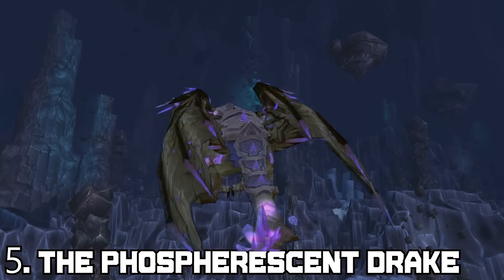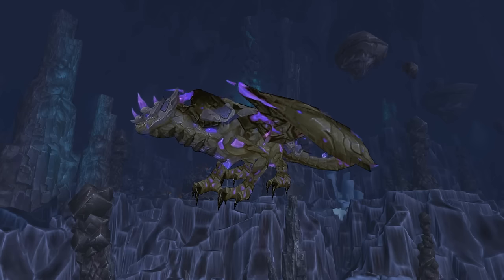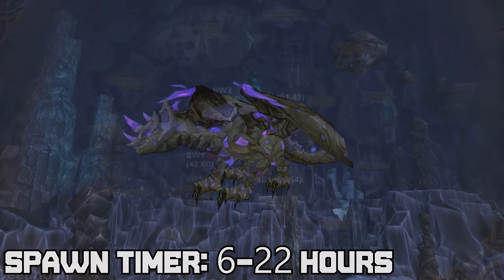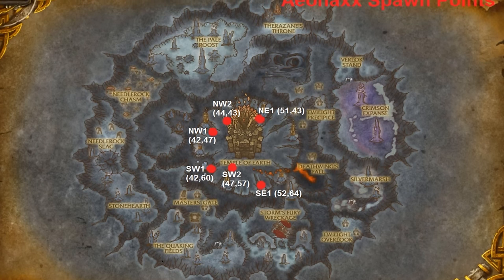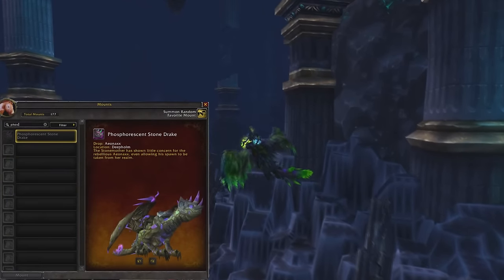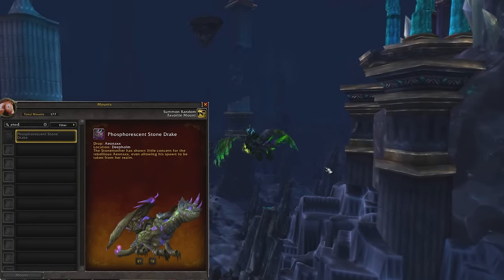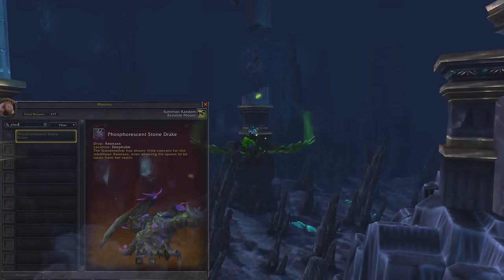The Phosphorescent Drake. This mount is obtained by killing a rare NPC named Aionax in Deepholm, which has been speculated to spawn anywhere between 6 to 22 hours. This guy has 6 spawn points where he can appear around the Temple of Earth, which can make farming him pretty damned irritating since you're going to mainly be making loops around the temple for hours at a time.